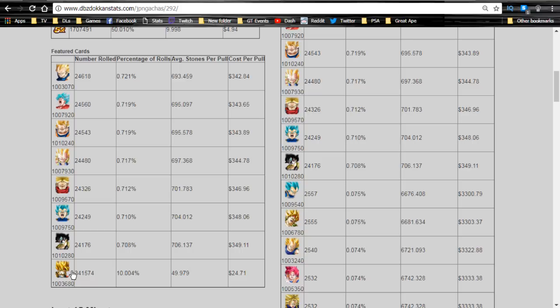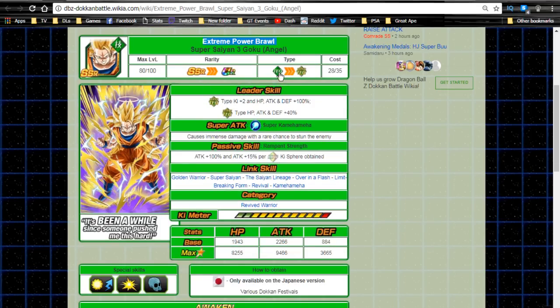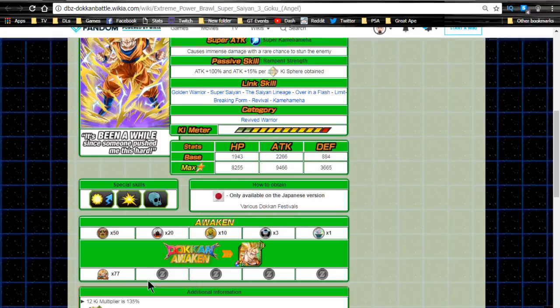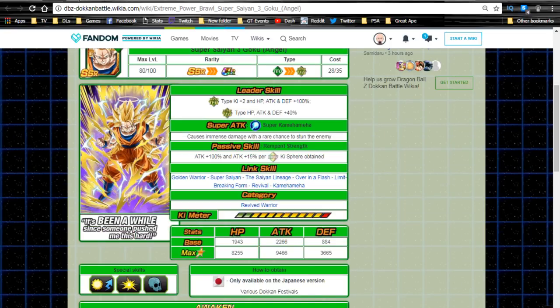Usually in my videos I do a card review of banner cards plus Dokkan awakenings and then a team building guide, but I will not be doing a team building guide here because I already have so much to cover. I'll only be going over the Dokkan awakened versions, not the un-Dokkan versions. The first one is the Extreme Power Brawl Super Saiyan 3 Angel Goku — this is the leader. He Dokkan awakens with 77 medals from the event.